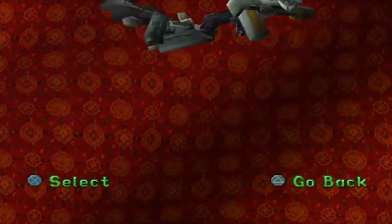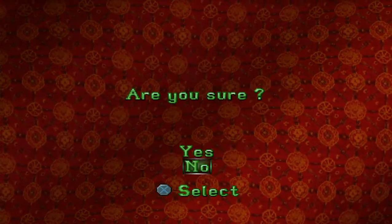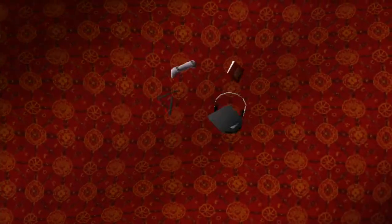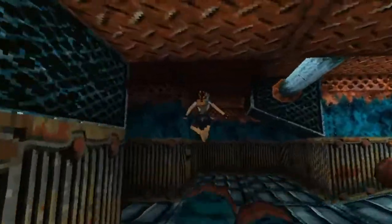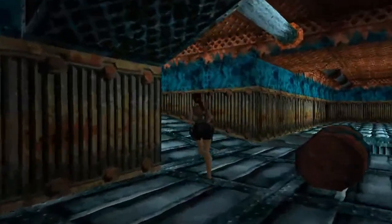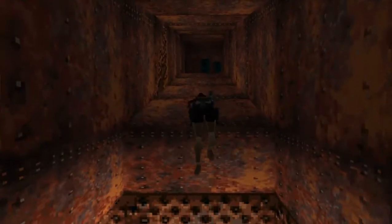We've got a bit of a barrel run coming now, so we're going to save it here. This can be a bit dangerous. So we save and then run across these barrels — this is where the next secret is, up here.